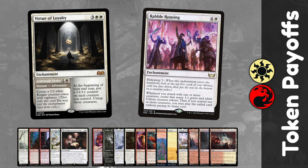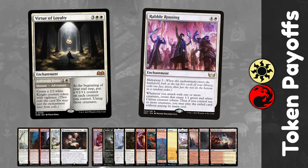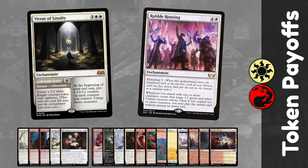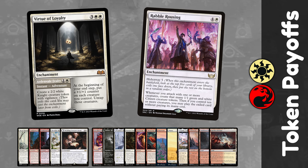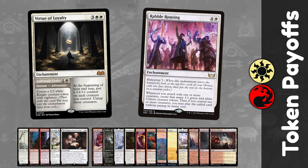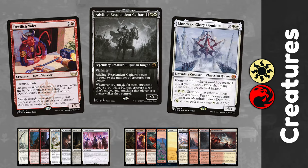Virtue of Loyalty is a new card with the adventure Ardenvale Fealty — a 2-cost instant that creates a 2-2 Knight token, boosting your rabbit at instant speed. For 5 mana you can cast it as an enchantment that puts a +1/+1 counter on each creature and untaps them at your end step, making it a great plan B with tokens. Rabble Rousing enters with Hideaway 5, effectively doubles your attacking creatures, and lets you cast the hidden card for free when you have 10 or more creatures.